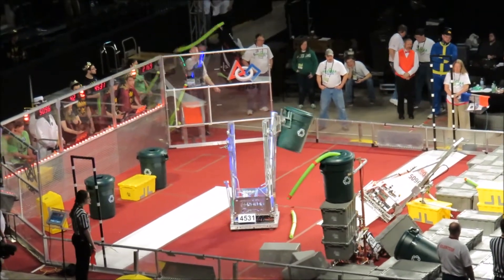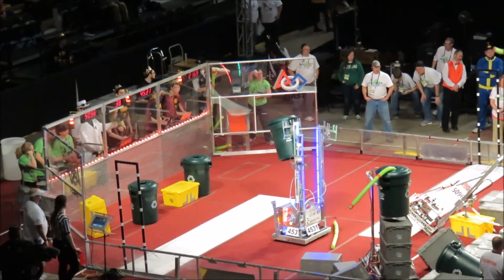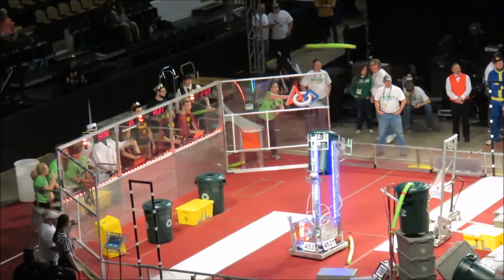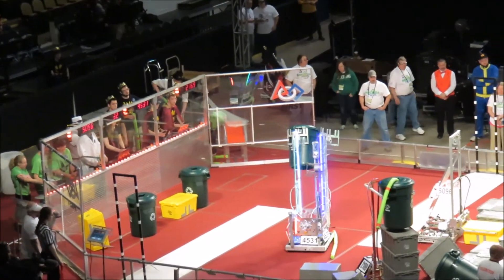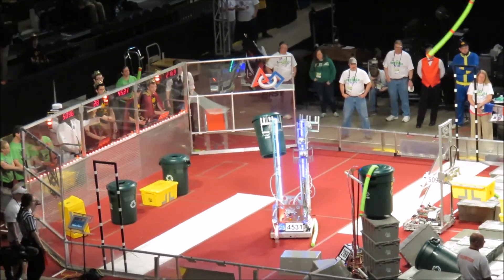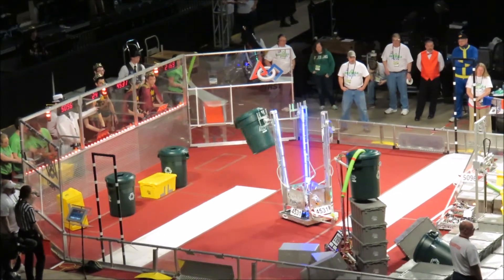Travis is playing in the middle of the red. Starting another stack in the middle of the area — lost their first. Here comes 50-96, pointing to the middle of the row for Blue Alliance, the last stack on the center stack.